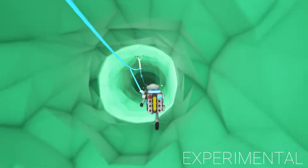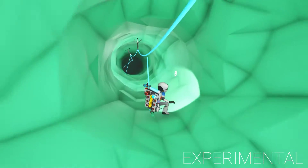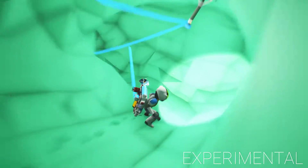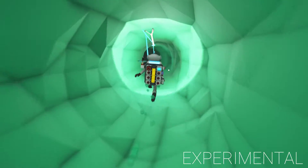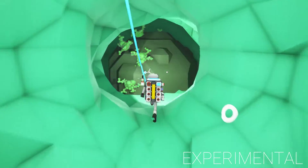In one of Blitz's videos, he was able to make it to the center of the planet. Well, I haven't been able to do that yet, but I'm trying in this experimental build to get down there. All right, we're at the lowest floor. But what I want to do, since we can make TNT, is I want to blow this up.